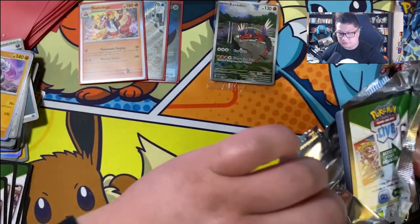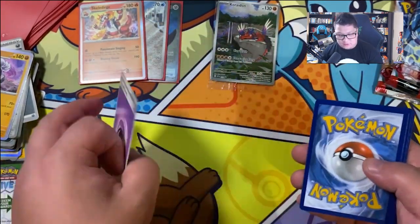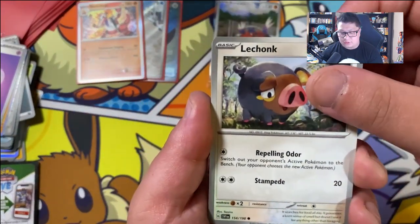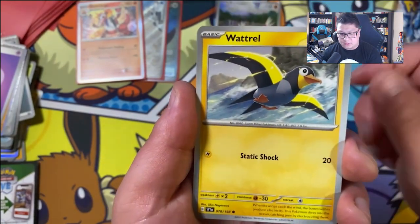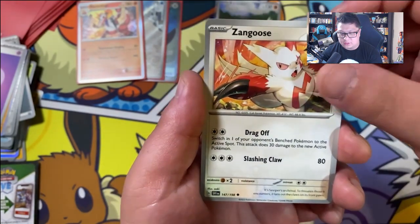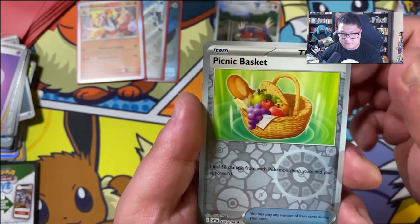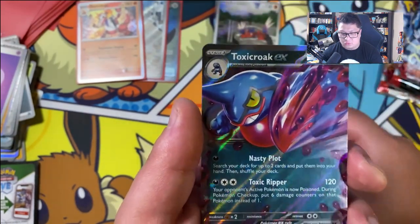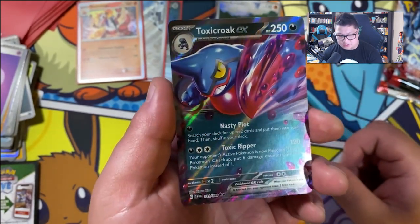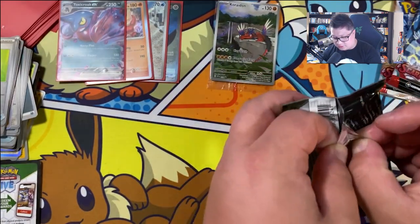Just a psychic energy. We got LeChunk, mascot of the channel. Slowpoke. Wattrell. Zangoose. Florigato. Zangoose again. Stonejourner. Reverse Indeedee. Reverse Picnic Basket. And a Toxic Crook EX — I love that poison effect, that looks really, really sick. Cool things in this pack, all in this set.